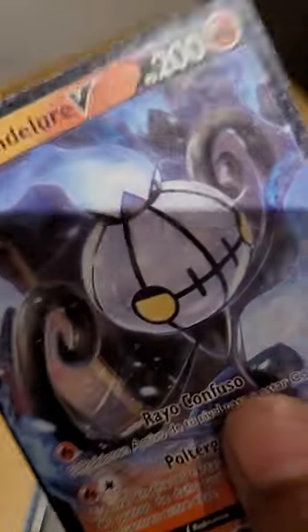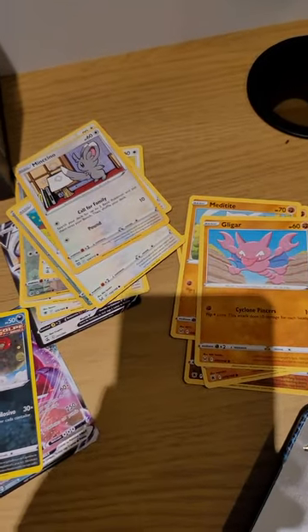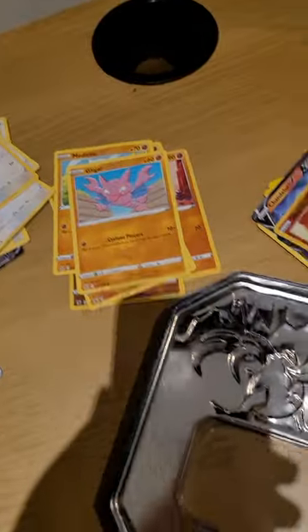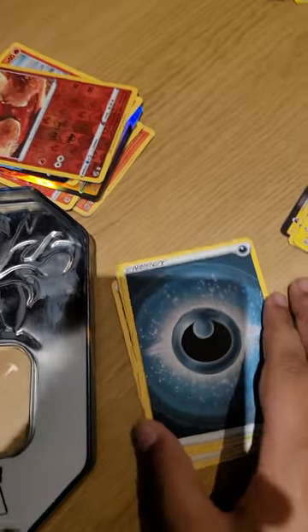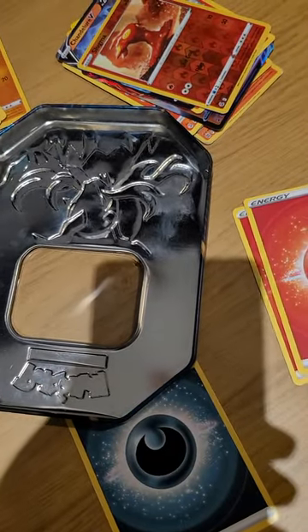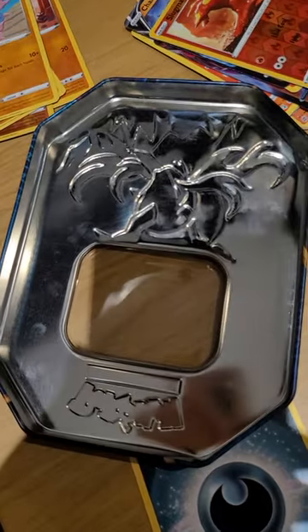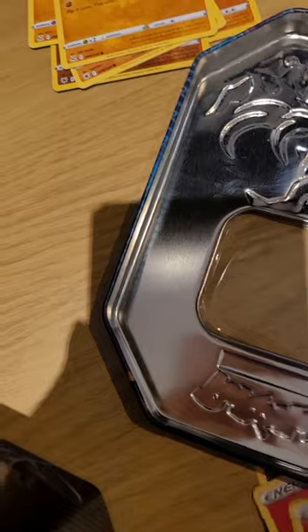We got Chandelure V — oh and this one's a V-Max, yeah this one's a V-Max. This one's Slugma. And I'm gonna get the energy cards right out of the way: we have Dark, Ghost, Fire, Fire. Is that seriously it? I thought I had more.